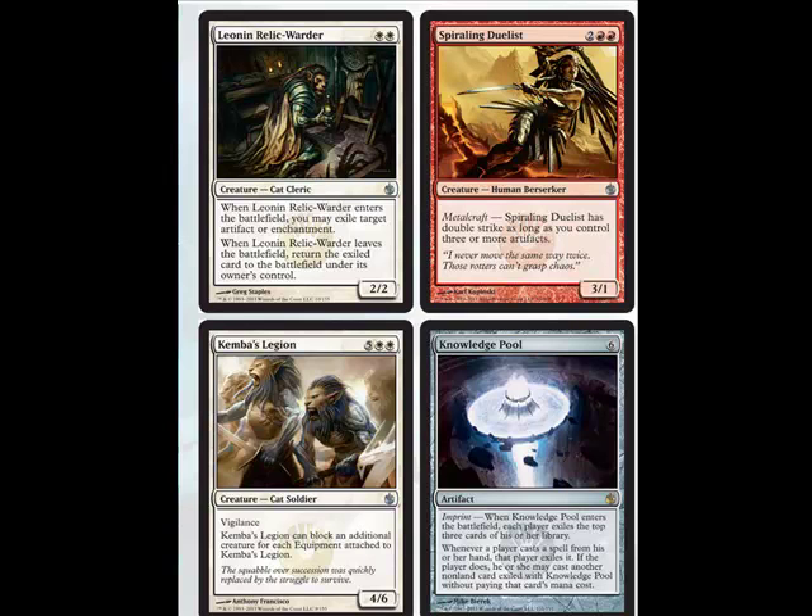Then we have Kemba's Legion, which has Vigilance and can block an additional creature for each equipment attached to it. It's really expensive to play — it's a 4/6 — but it has Vigilance so you can swing with it and still block. If you get that one living weapon that gives +2/+4, it becomes a 6/10 who can block two creatures. That's really good.